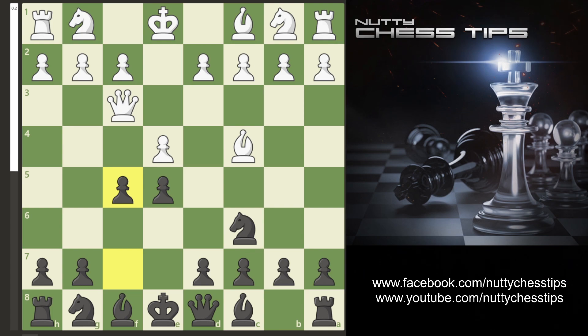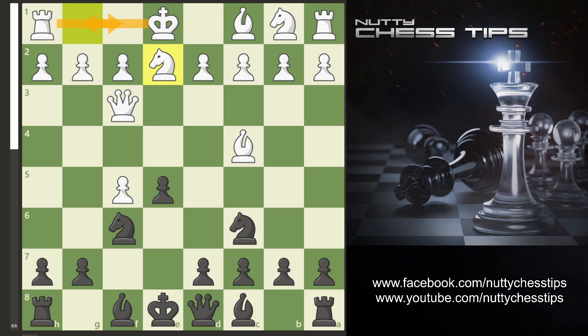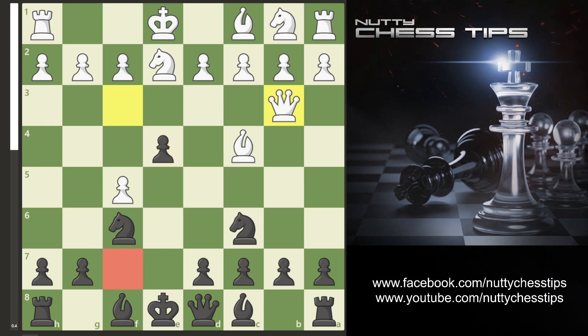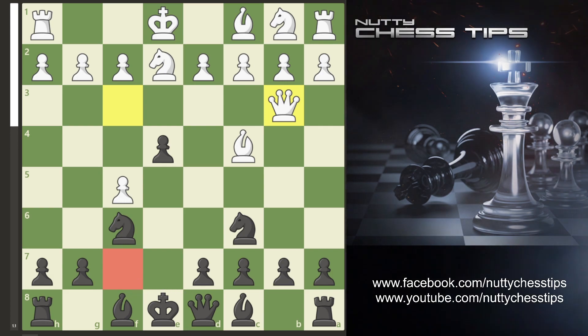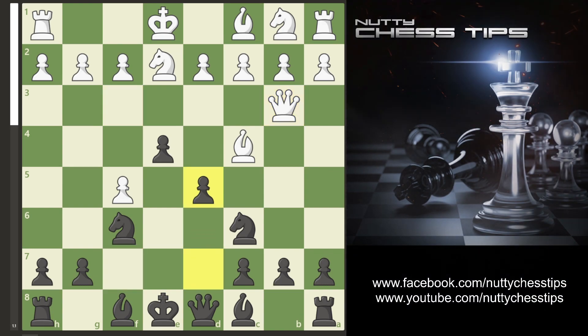Your opponent will usually take with the pawn. We go knight f6. They usually go knight e2, getting ready to castle, and we go e4 threatening the queen. The queen usually backs up the bishop and goes queen b3, still eyeing up this square. Now we go d5.